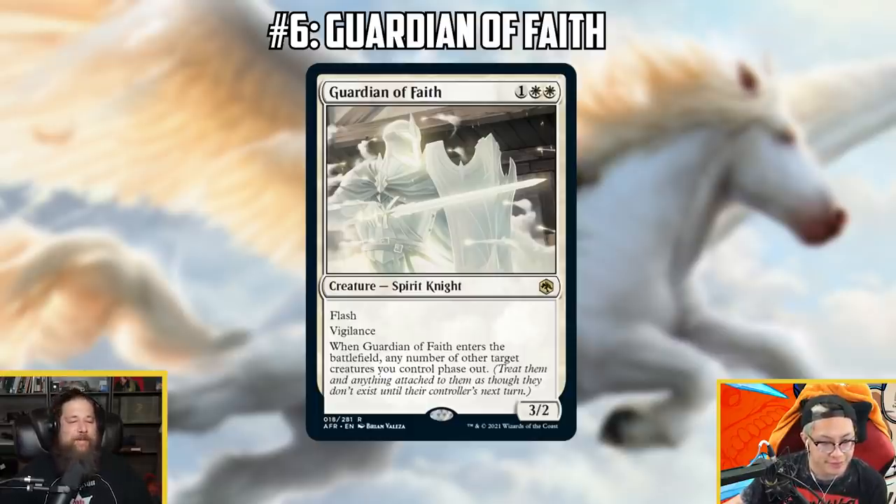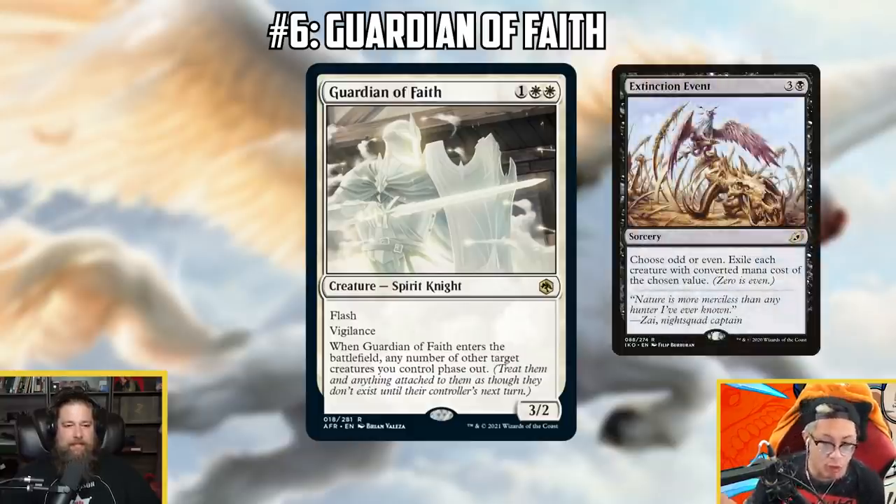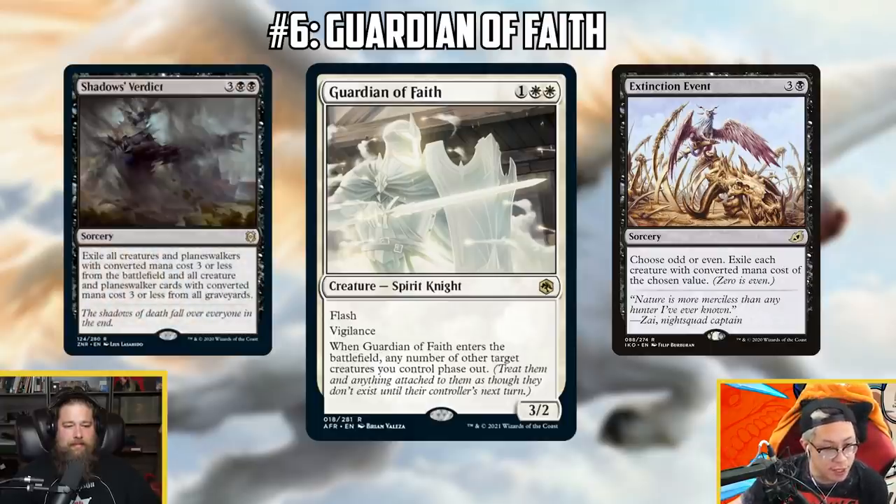Number six on our list: our first white card, Guardian of Faith — a flash Vigilance three-drop Spirit Knight. Crim, what do you think? I love this card across multiple formats: Standard, Historic, Commander. Flash Vigilance for three mana, it's a 3/2, and when Guardian of Faith enters the battlefield, any number of other target creatures you control phase out. This is seeing more phasing return to the game, and this is a huge player in protecting your mono-white aggro deck — it gets around most sweepers like Shadows' Verdict.